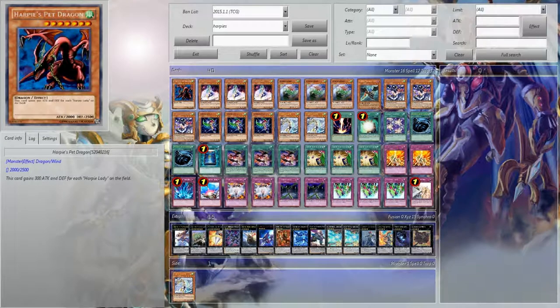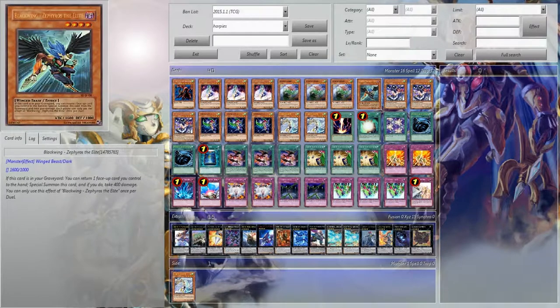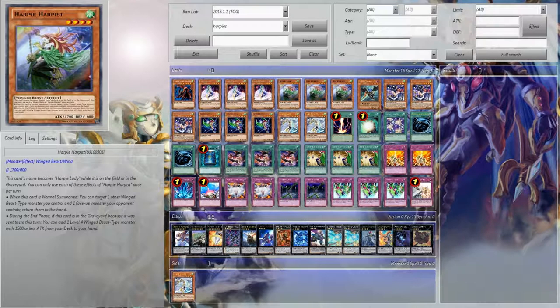Now, I was going to try out Tempest during this build, but I feel Harpy's Pet Dragon has been a little bit more reliable. I was going to play 3 Dancer, but obviously there's not enough room to really put 3 Dancer in, so I feel 2 is optimal now that we have Harpest at our disposal.